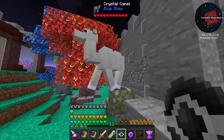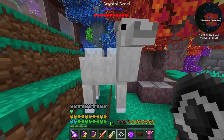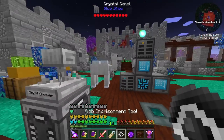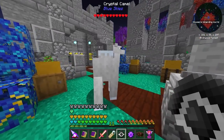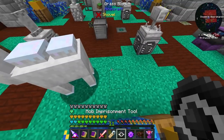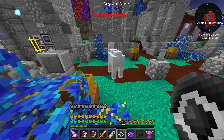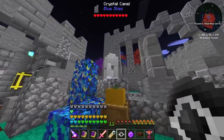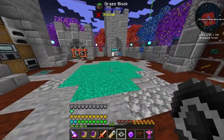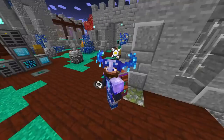A lot of you mentioned in the comments - thank you by the way - that last episode there was a mob inside my imprisonment tool the entire time and I forgot to release it. I did realize this after the episode when I right-clicked the ground and this guy popped out. I picked up a crystal camel from Blue Skies because I absolutely love this mob - it'll probably run away though, I don't know where to put it just yet.